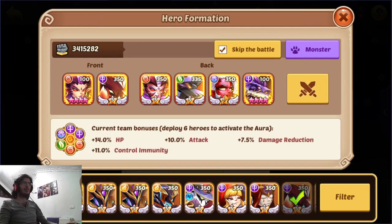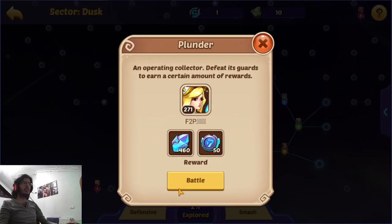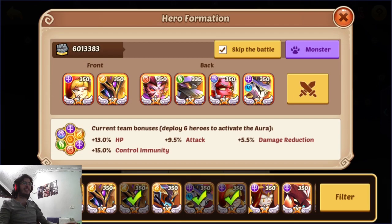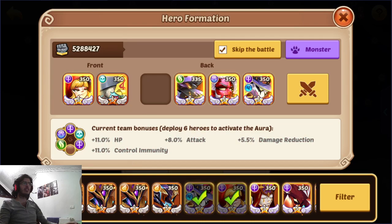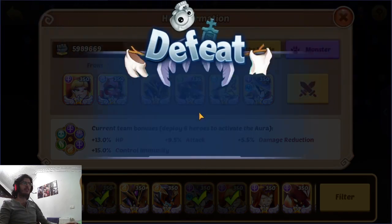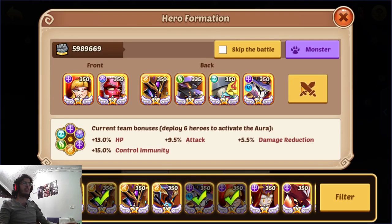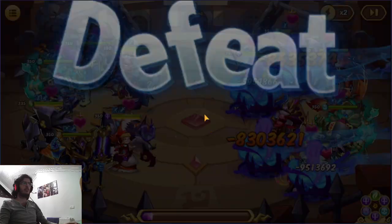I kind of need to change the team a little bit — something like that should be good enough. Taro maybe, or I could use Ticks as well. Yeah, that should be the best team I can use I think. He has a strong aura — let me see if it's AMB. Yeah, it is AMB.